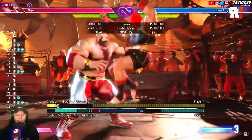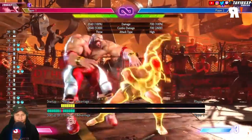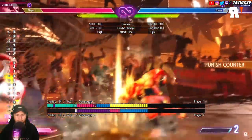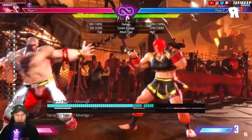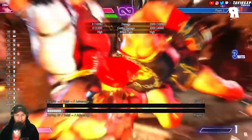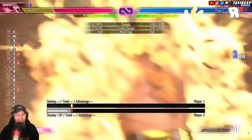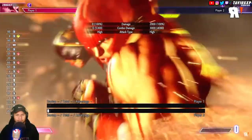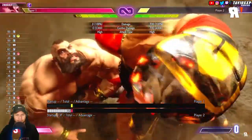Her level one super is a huge arm punch which could be useful for punishing big slow buttons. Level two sees Marisa lunge towards her opponent and slam them down hard. Her level three brings them all the way to the corner after a devastating punch animation, with the CA version adding a little extra tough love to the opponent.